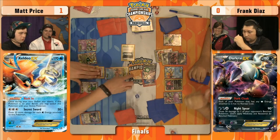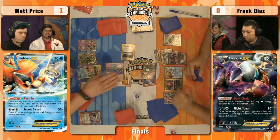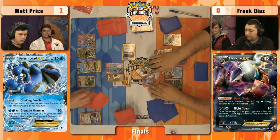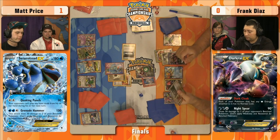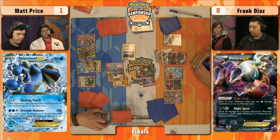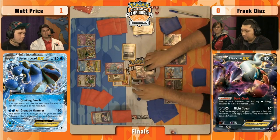I wonder if he wants to replace the Stadium though. If he has a Lysander, he would keep the Silent Lab out there — Lysander, bring out Giratina EX and hope Matt misses a turn of Quaking Punch. Frank has that AZ in his hand — really good card in this matchup. He can't play items anymore, so he can't play things like Escape Rope, but he can play AZ — that's a Supporter. Just scoop Darkrai right back into hand, gets rid of the damage, wastes the Hypnotoxic Laser Matt played. Now Evil Tall can come out and Oblivion Wing, start applying some pressure.